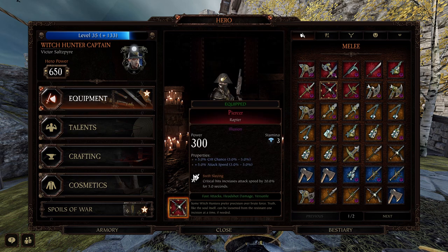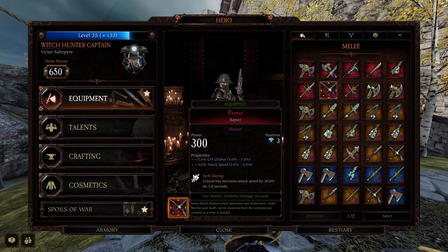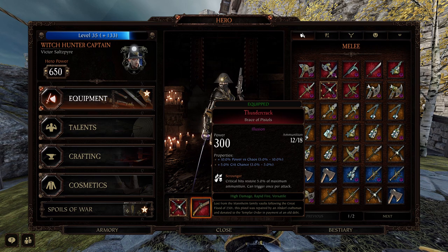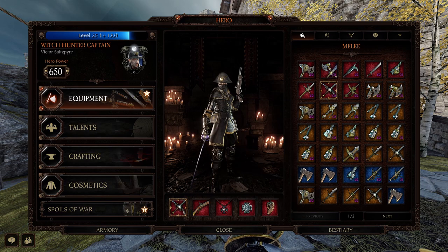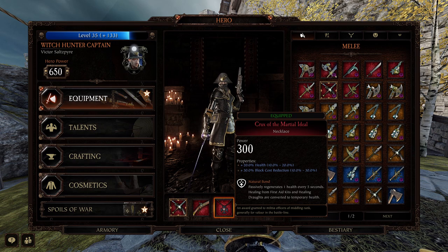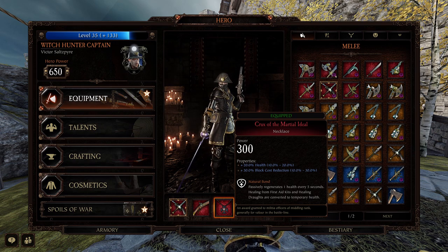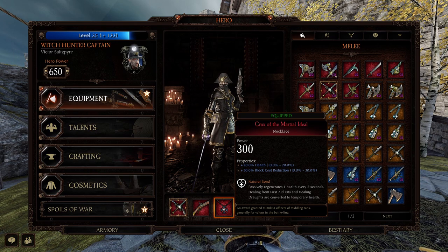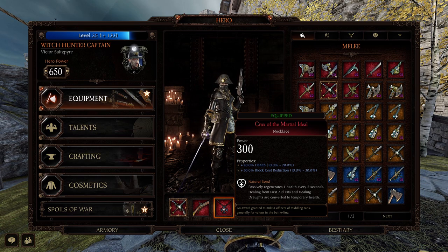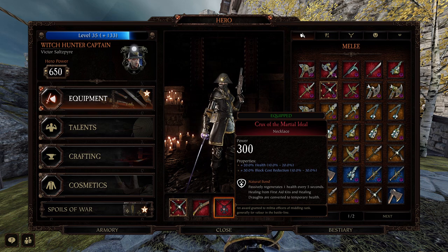For equipment, I run the Rapier with crit chance, attack speed, and Swift Slaying — it's fast and when you crit it gets even faster. I love the Brace of Pistols with Power versus Chaos, crit chance, and Scrounger. You can also go Hunter if you just want more damage. Scrounger is good if you're not running Always Prepared, as you can get ammo back when you crit. For the necklace I go for health and block cost reduction, with Natural Bond, though you can go Boon of Shallya or Barkskin — he can do pretty much anything. I go block cost reduction to deal with heavy attacks so I don't get whomped if I take three or four at once.